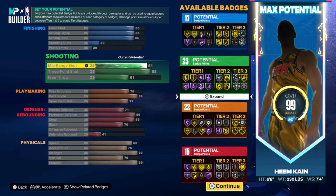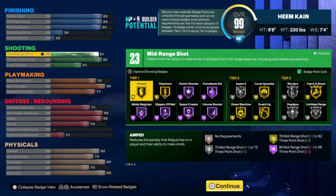For the shooting: 81 mid-range, 85 three-point, and 61 free throw. This is how the shooting badges are looking. With this build, you're probably going to be shooting a lot of middies, but you can definitely shoot threes too — do not be afraid. An 85 three-pointer is high in this game. You could spark that from the three-point line. You're going to be consistent from the three-point line — that's all I'm trying to tell you.